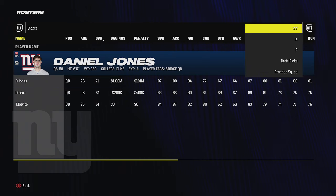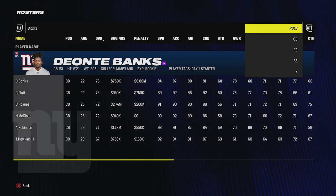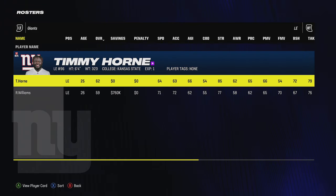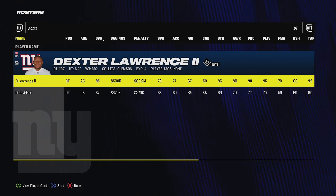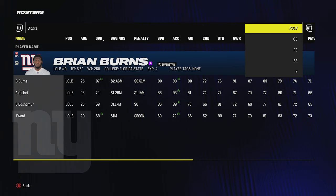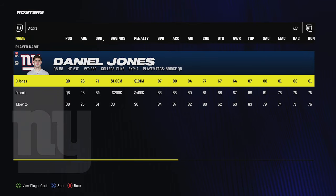If you run Cover 2, Cover 3, man coverage, a 3-4 or 4-3 — you have to know all this before you build a roster around it. On offense you just want weapons, but on defense you have to know your scheme before you know which positions you value. Personally, I like to throw the ball a lot and run Cover 3 zone, so I'm going to build my offense and defense around those philosophies.